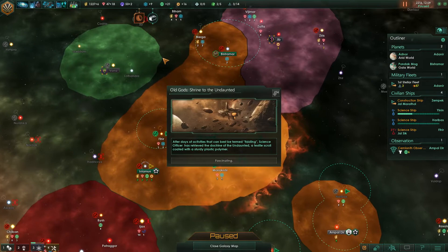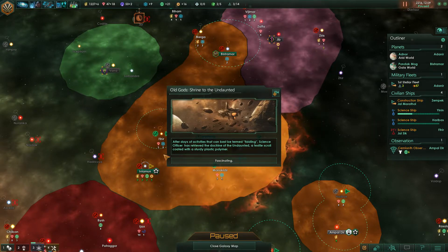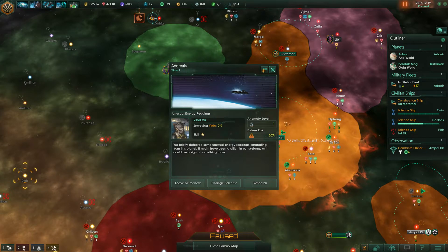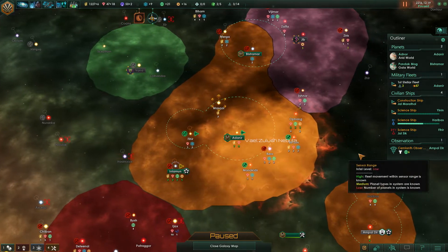Special project complete — shrine to the undaunted. After days of activities that can be termed fiddling, science officer has retrieved the Doctrine of the Undoubted, a textile scroll coated with sturdy plastic polymer. Anomaly found — we're picking up some unusual energy readings emanating from the planet, might be a glitch, could be a sign of something — research that.